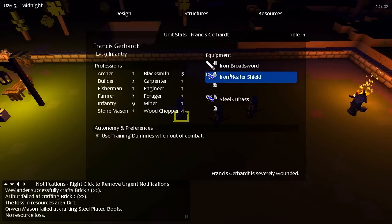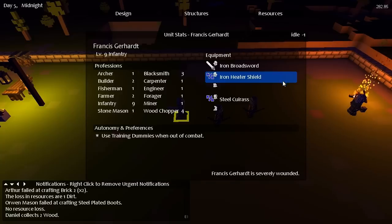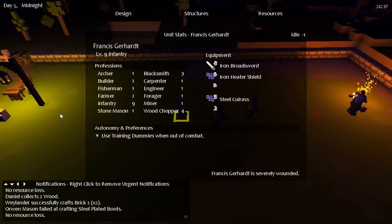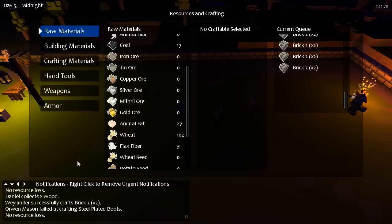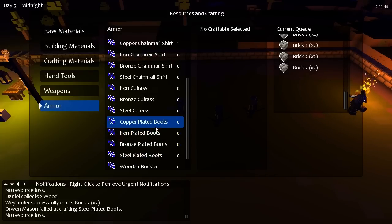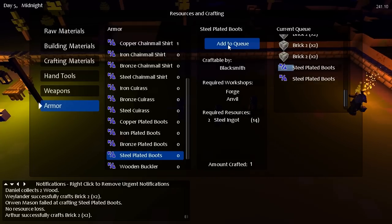What weapon is our guy here using? Our inventory has no armour — why do you have no armour? You need iron helm and iron boots as well, as well as a steel weapon. We failed at making the boots again — we're going to need two lots of these boots. I wonder if, when you take enough damage, your boots and stuff get destroyed. I'm not sure if armour can be destroyed or not, or if that's a feature coming in.